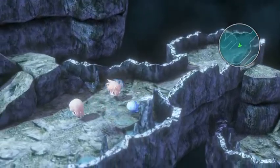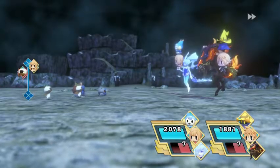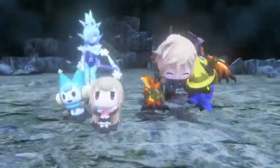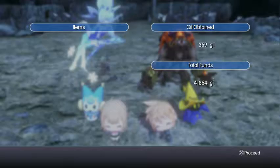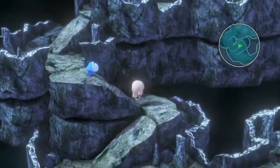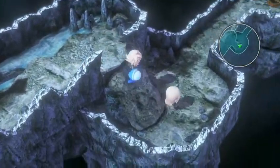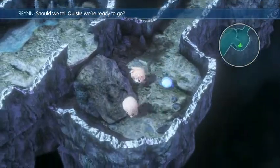If you go back around over this way and head all the way down here — these guys just don't leave me alone — if you go down and over across here, there are two more chests, and they contain two mega ethers and two mega phoenixes. So that's what's in there.